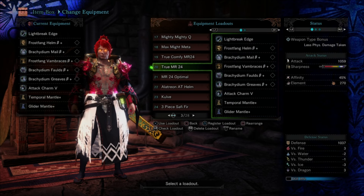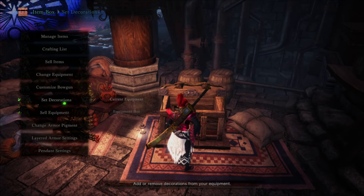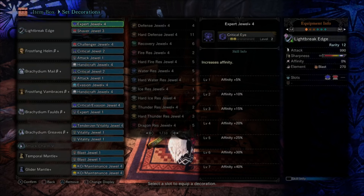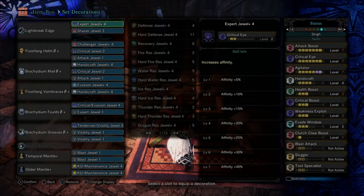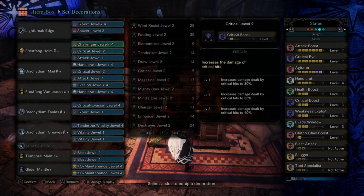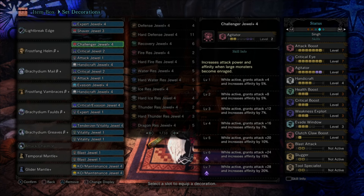This is my own personal variation of the same set at master rank 24 if you don't want to run Master's Touch, geared a little more offensively. None of these weapons have any augments — I'm assuming at master rank 24 you can't get augments until 100, so I'm trying to keep this as true to where you will be in the game as possible. I'll always have Expert 4 in there, and I'm including Challenger 4 jewels.